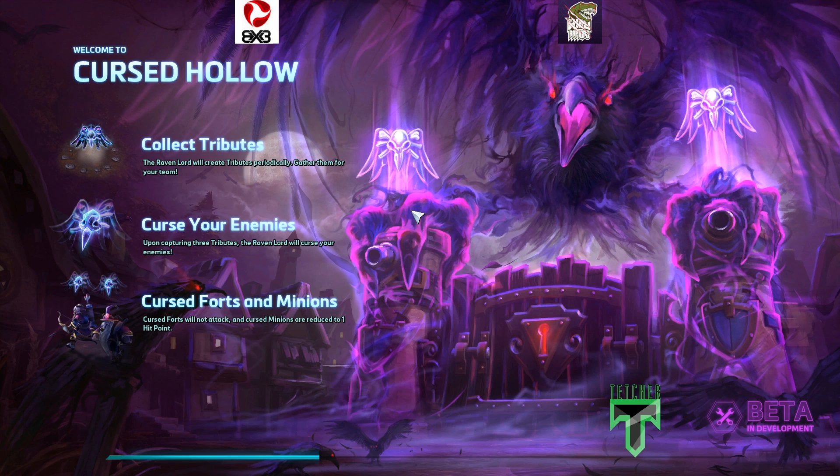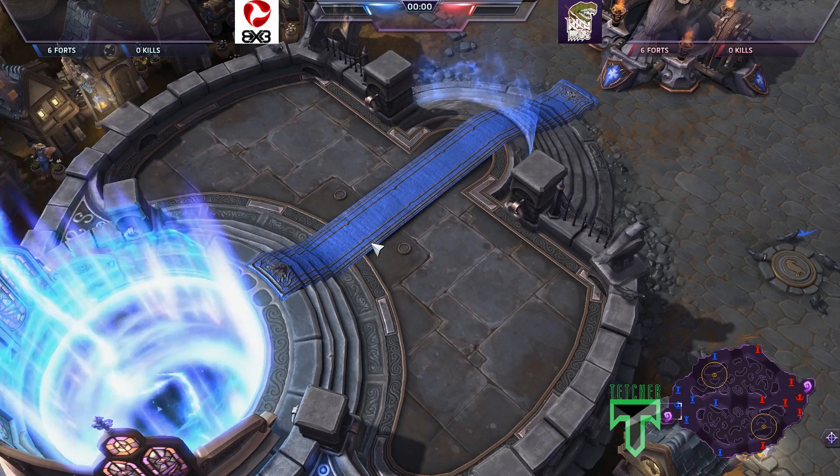The basic objective is to capture tributes that are spawning randomly across the map. If you capture three of them, you will be able to curse your enemies. Cursed forts will not attack, and cursed minions are reduced to one hit point, making for a very hard push. For those who have just tuned in, turrets also have ammunition — if that runs out, they will stop shooting. So it's really important that you get a good push going.